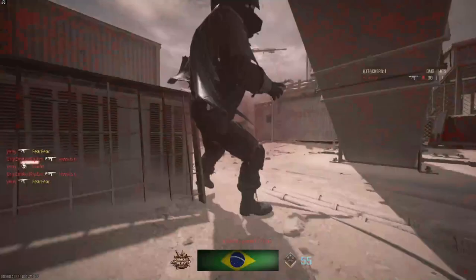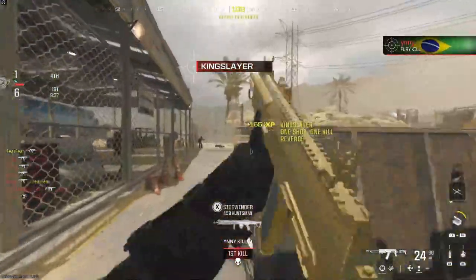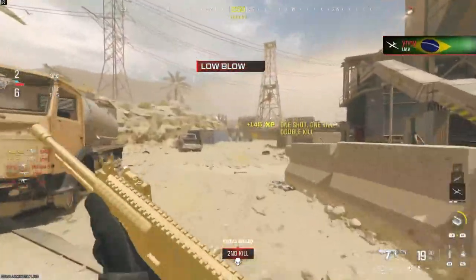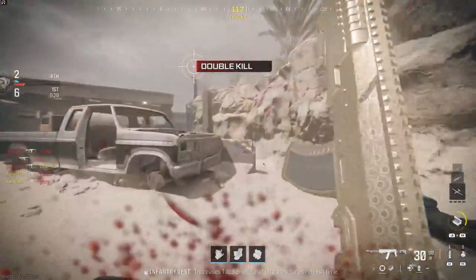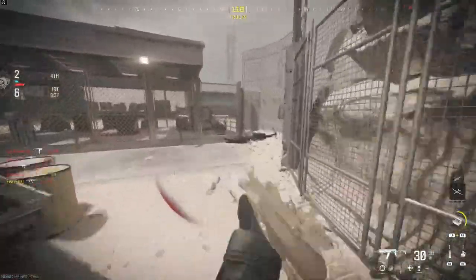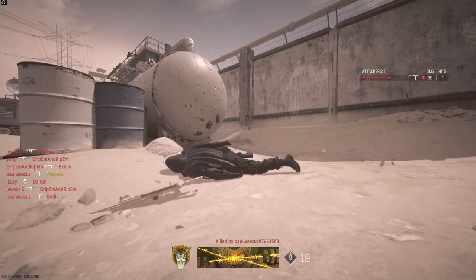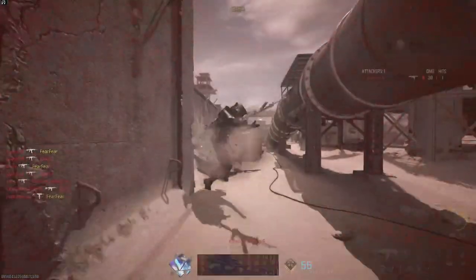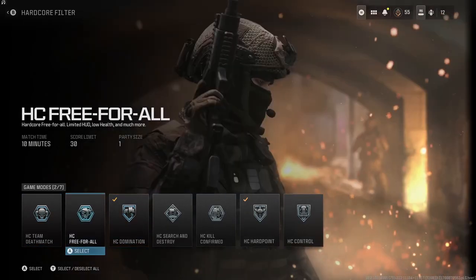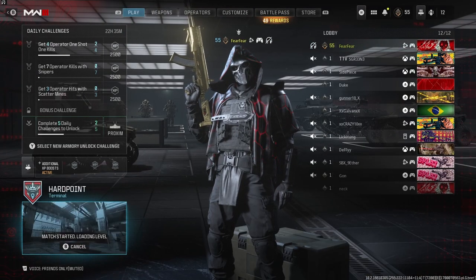Put on free-for-all just to maybe get more kills than usual since I'm not competing with teammates. This shouldn't take too long. What — he was just hiding on that dude's body? Maybe free-for-all was a mistake, this isn't going so well. I'm actually just getting spawn killed. Let's take that off — that was a mistake. Thought competing with others would be my downfall — nope.